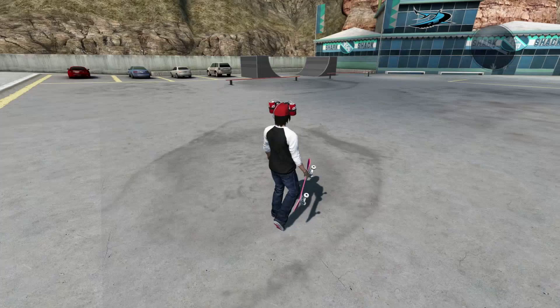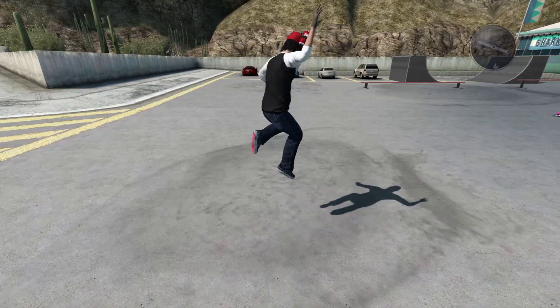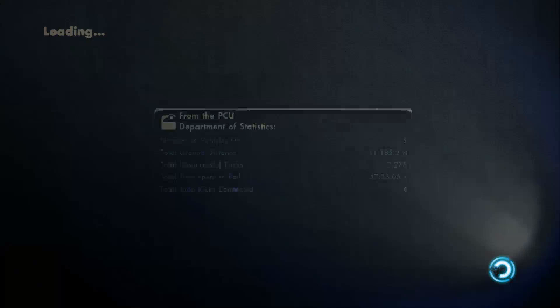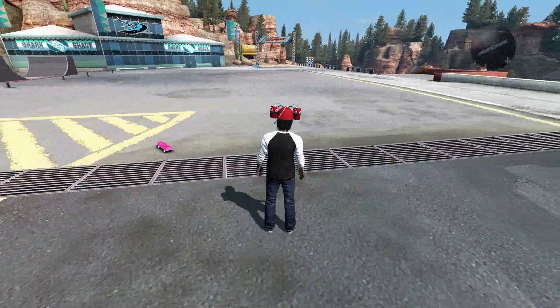Once you get your board in your hand, you're going to drop the board. All you want to do is jump, click RB, and then click Y. You can get the speed glitch so fast — this has to be the fastest speed glitch. You can get it so fast that it breaks your camera. So that is the backwards man speed glitch.